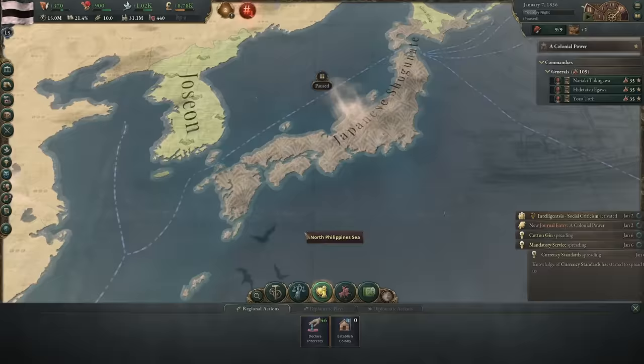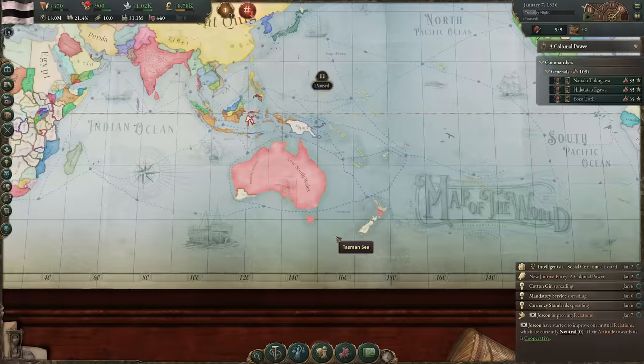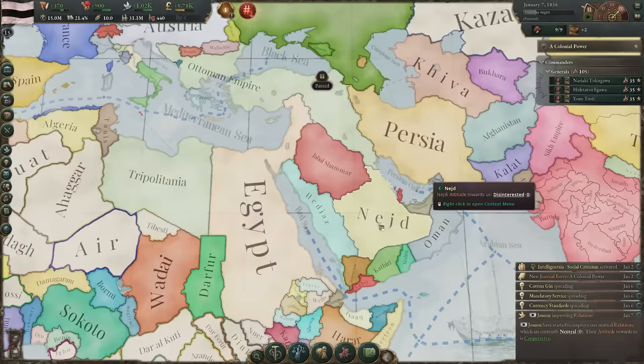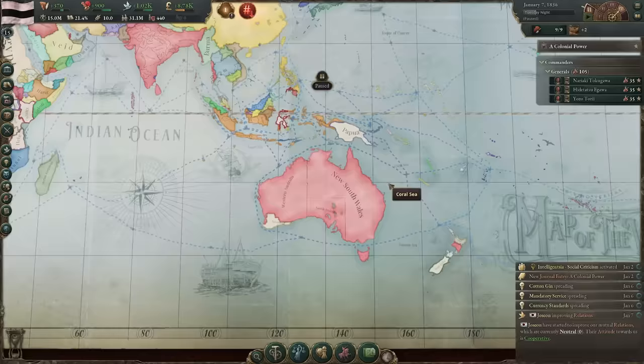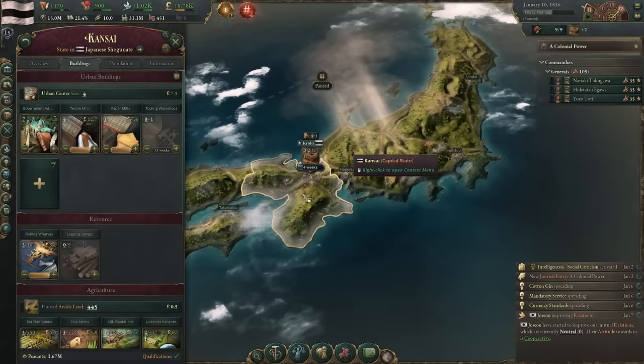We have now unpaused it. One of the things we could do is declare interests. Our first declared interest should be in Oceania. A declared interest means you're saying 'I have an interest in diplomatic goings-on here.' If somebody looks to declare war — like if Great Britain has an interest in Western Asia and Nejd wanted to declare war on Jabal Shammar — the UK could back a party in that conflict. By declaring a political interest in Oceania, I can start doing things like making colonies or intervening in revolutions or wars down there.